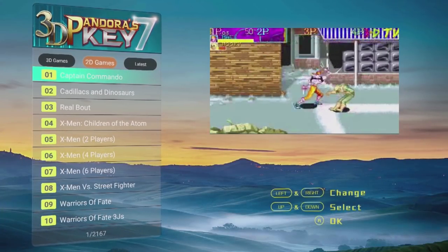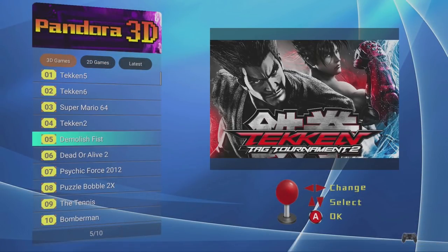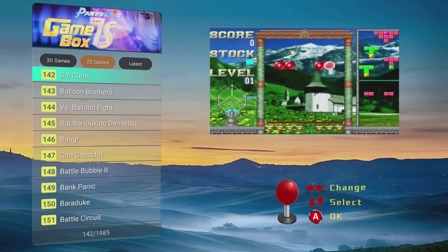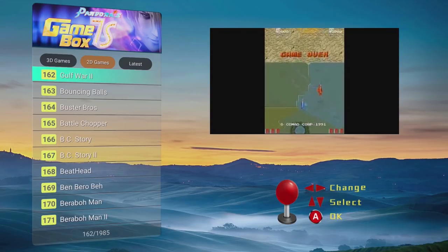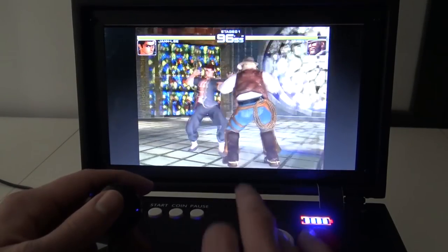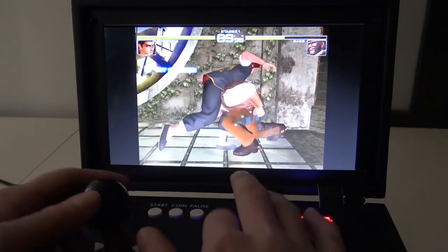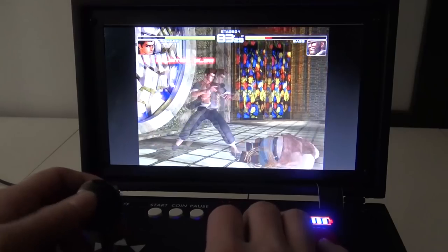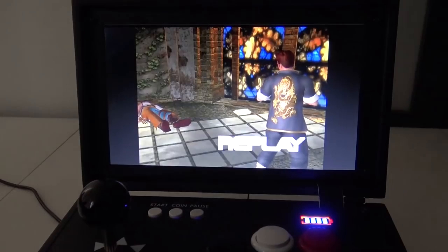Let's talk about the Pandora Key 7, the 3D Treasure, and even the Pandora Box 7 — yes, even more confusing names. Forget the names; look at the layout. This was one of the best mainboards back in the day. It was the only mainboard that supported Naomi from Sega, and it also had support for PSP, N64, 8-bit and 16-bit. A true all-around mainboard with powerful specifications. But if you search for Pandora's Box, you're always going to find the older models we already discussed — that's what I mean: forget the names, look at the layout and specifications.